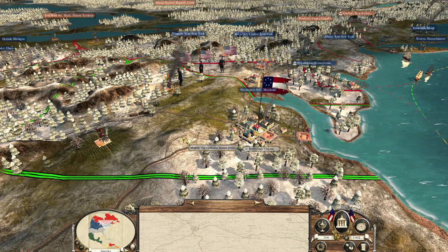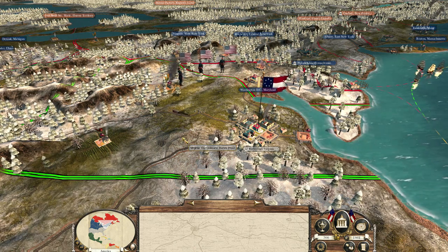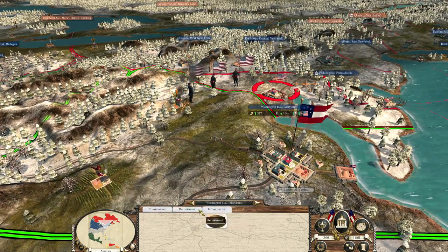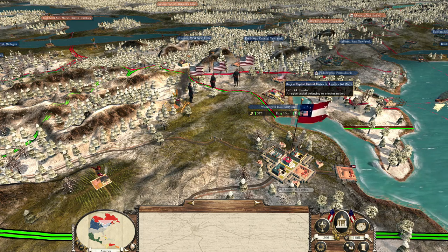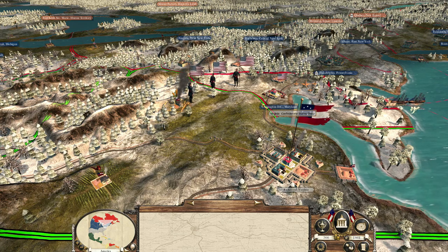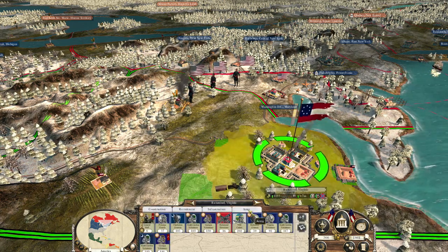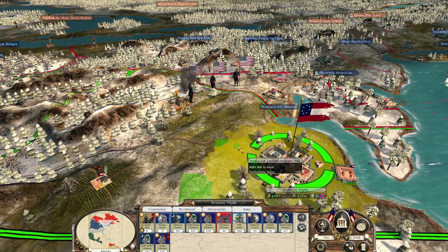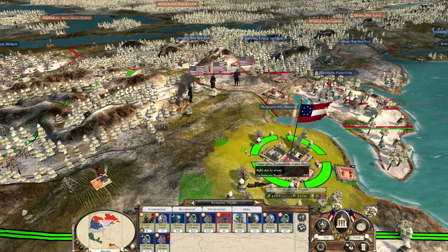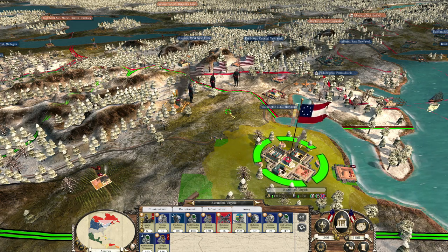Hello everyone and welcome back to Empire Total War with the American Civil War mod. Last time we tried to attack Washington DC but we failed as the fort was just too strong to take — there was too much artillery and too many mistakes. We were forced back to Richmond, but our army is ever growing and as soon as I get more artillery we should be able to try again, or maybe rethink the strategy and bring more soldiers.